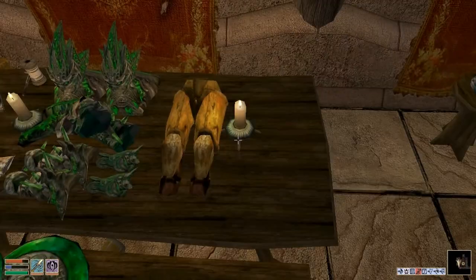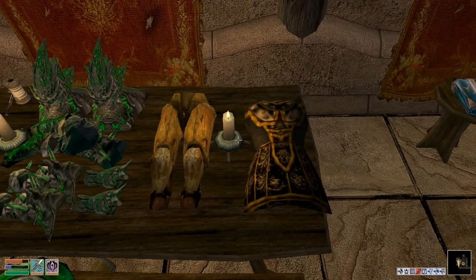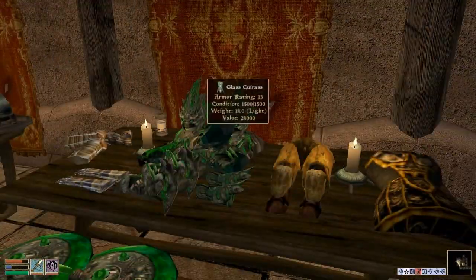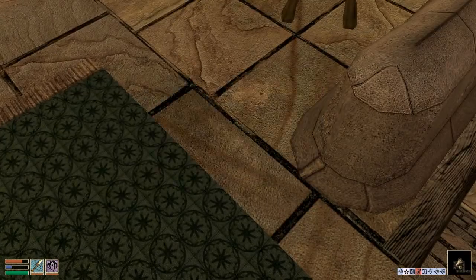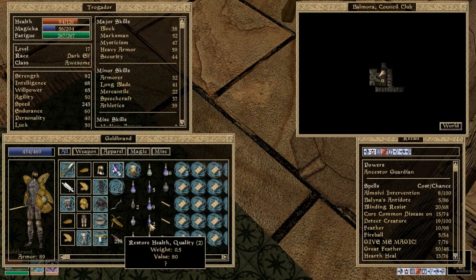I'll stick that in here. I'm running out of space, I'm going to need to start putting things in the ground or downstairs — or in the basement, I suppose, since this is really downstairs. Anyway, not bad at all. Our armor table definitely got quite a nice hefty upgrade. And we've got 436 out of 460, which isn't too bad.